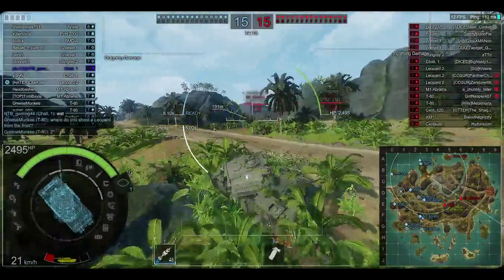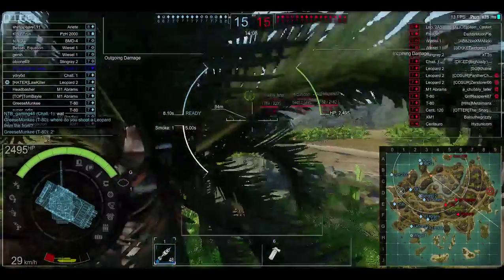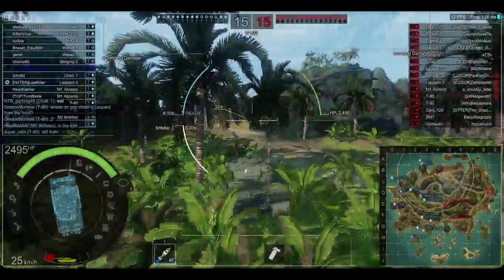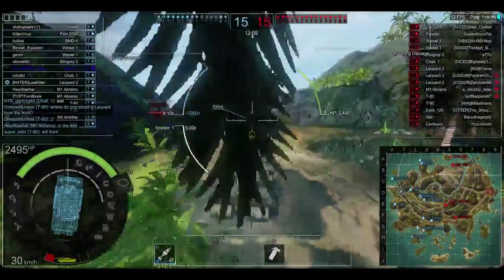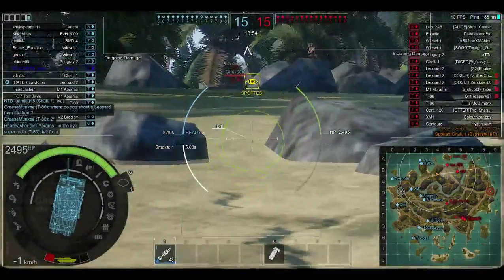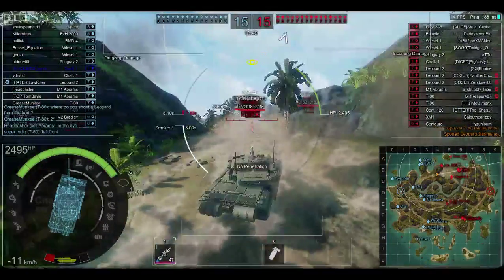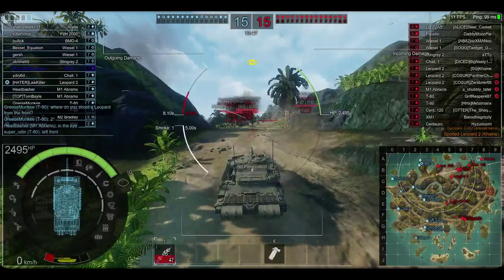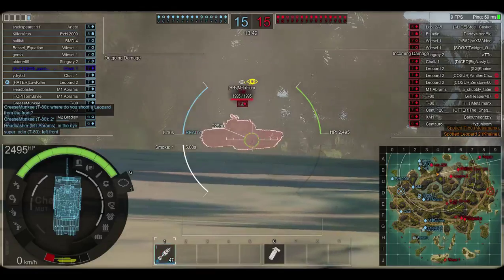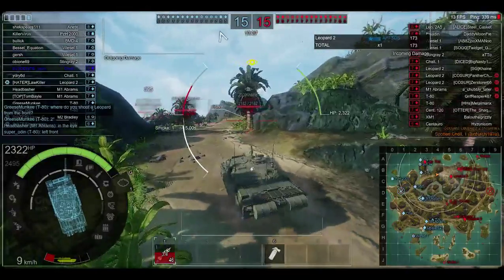It's in the glaciers. Identify target — hostile tank. No gun depression. No effect. This is a great spot, I'm holding out and everything right now right here. But they can do damage to me. Identify — hostile tank. That part — turret hatch, that can do damage.